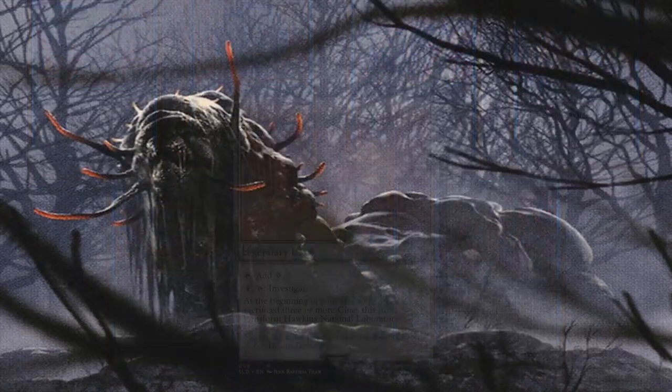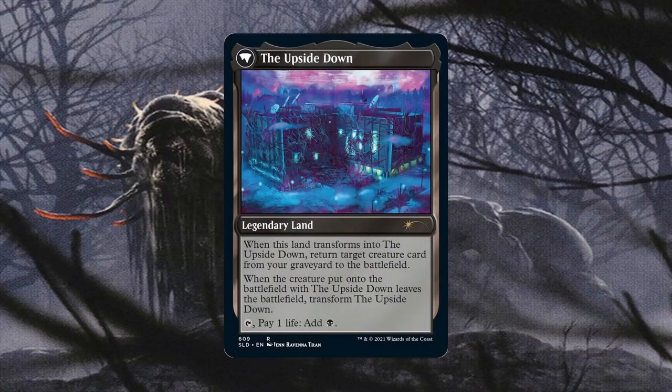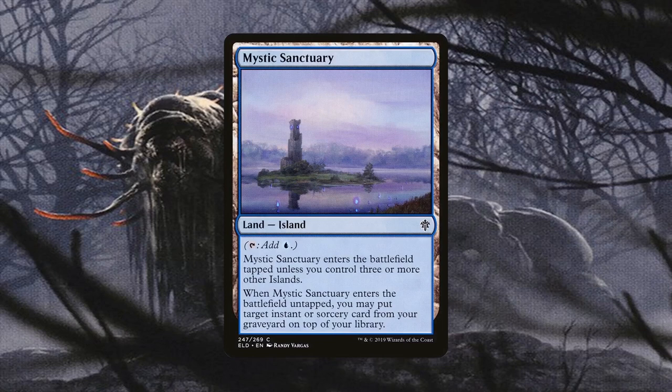If Toxral did bite the dust, Hawkins National Laboratory can help with that. Before casting Toxral, you can stock up on some clues. Then if it dies and you'd rather send it to the graveyard, you can activate this land — which doesn't take up a slot in your deck — to transform it into the Upside Down. Once you do, you reanimate Toxral via something flavorful. If the Stranger Things Secret Lair isn't for you, just wait until its MTG IP version gets reprinted. As for our own interaction, Cyclonic Rift is a given. We don't have to worry that much about creatures, even those with Indestructible, Protection, Hexproof, or Shroud — but pesky permanents like artifacts and enchantments might be a problem, so just bounce everything and be done with it. Mystic Sanctuary is another response piece that doesn't take up a slot in the deck.